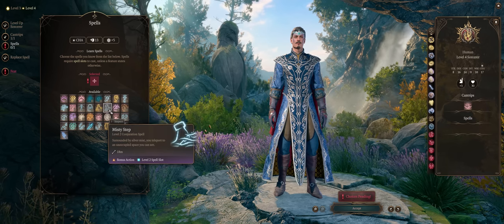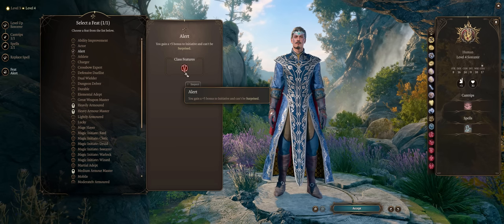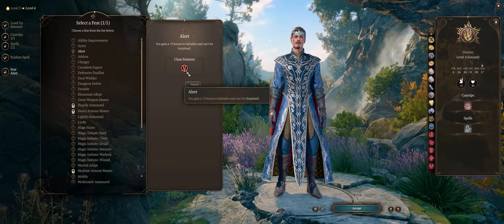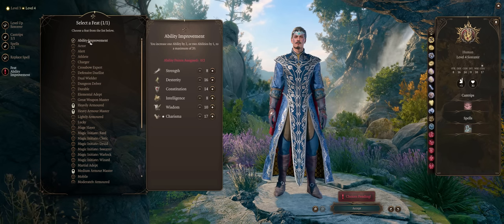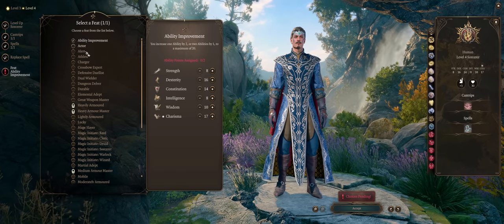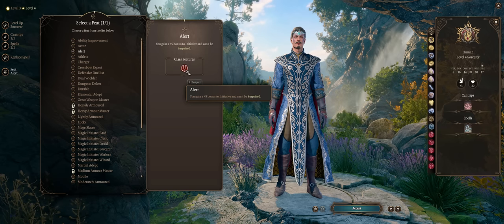Our first feat is very important — we absolutely want Alert, for the maximum initiative possible. This ensures our character will always, 100% of the time, act before enemies, even bosses. After all, you don't really need higher Charisma with ability improvements since your Magic Missile does full damage regardless — it doesn't even offer a save. The faster you can act with your trigger-happy gun wizard, the faster you delete all enemies.